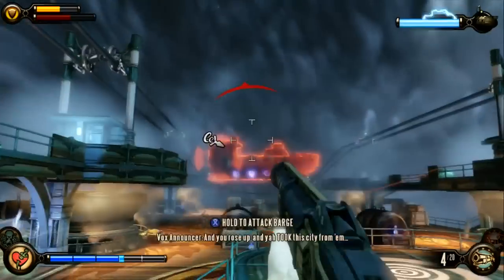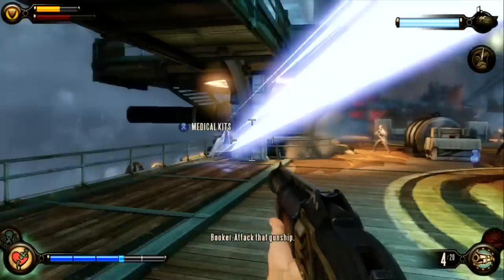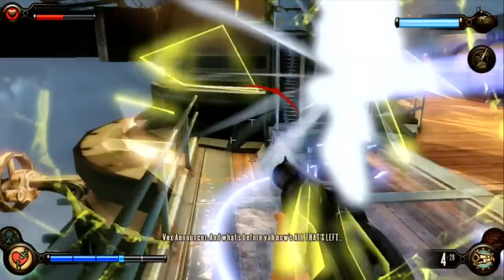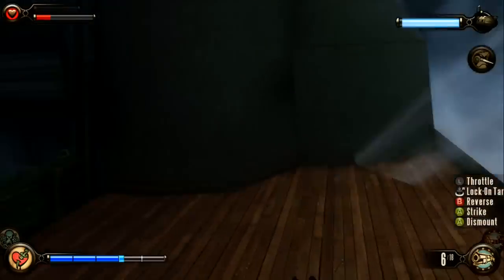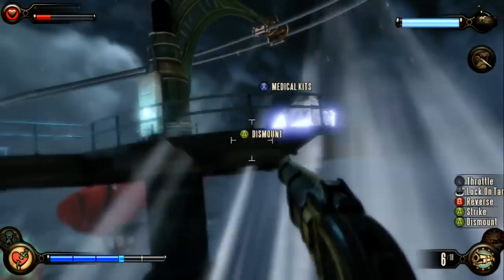Even on 1999 mode. While you're at it, also take out that first barge with the Songbird ability that you now have. Now if you didn't notice, there's also a skyline running across this whole battle that you can use to your advantage in many different ways.